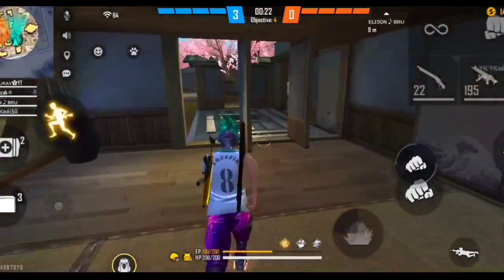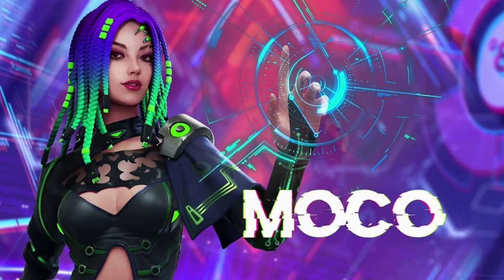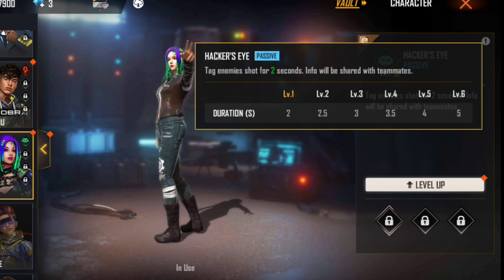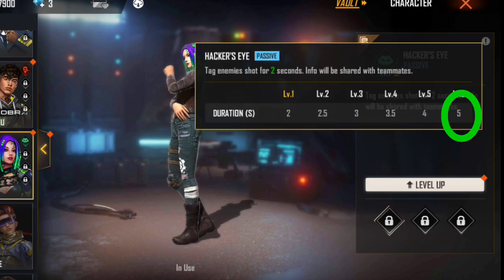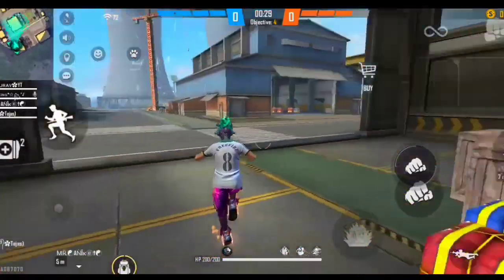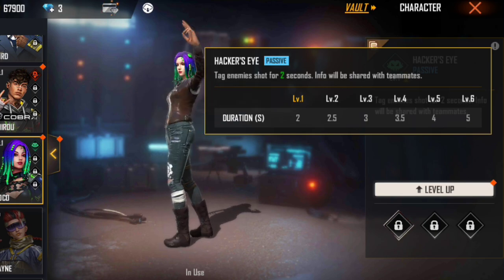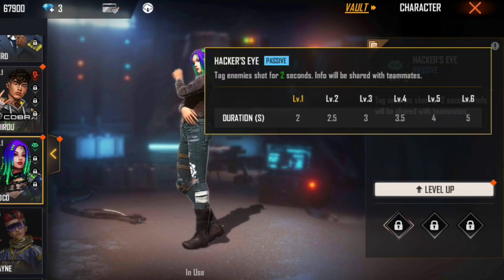You can see the next elite character. The next elite character is Moko. Even if you have a normal elite, as you can see Moko, you can see the max coin so you can see the enemy that is 5 seconds. If you have an elite character you can see 5 seconds, 8 seconds, 10 seconds. The elite character is the same — if you have an elite character you can see the token.